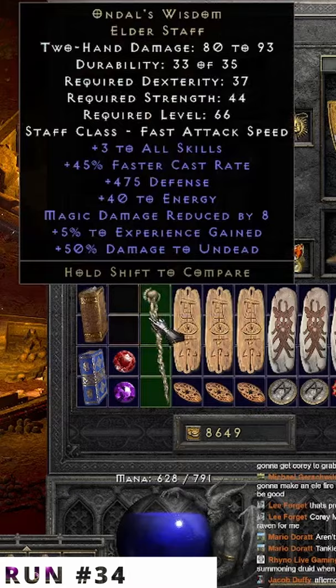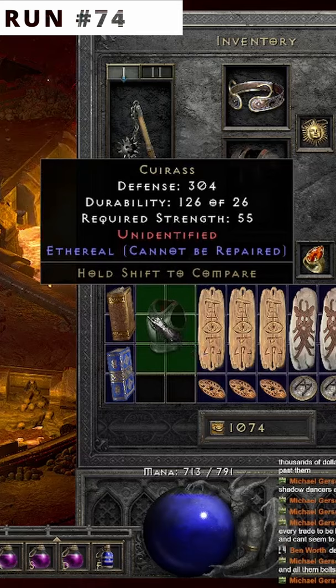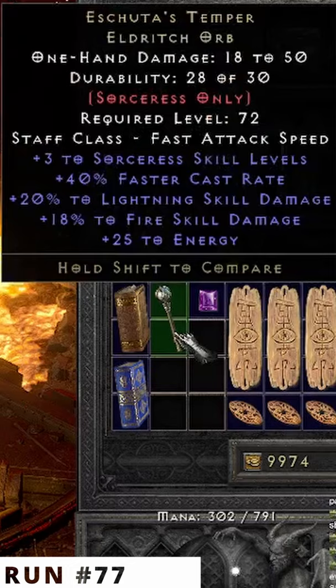It wasn't until 40 runs later that we found something semi-notable — this F-Durial shell. On run 77, we found a unique Eldritch Orb. These are only worth pointing out if they roll at least 320, and this one did.